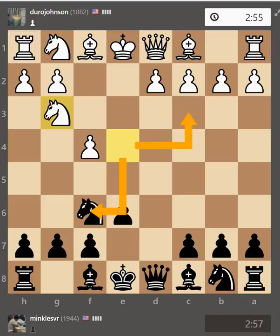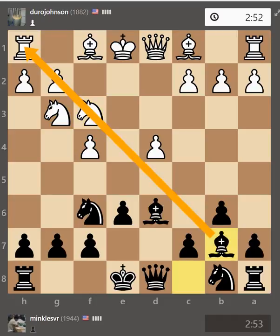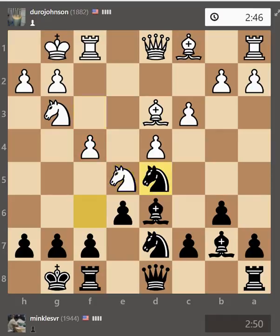He should have played knight c3 — this is a kind of hard-looking pawn structure, so I don't think he played the opening correctly. As you can see now, my bishops are really good. If he tries to castle, I'm attacking the f4 pawn, and after knight d6, knight d5, I'm bearing down on f6.